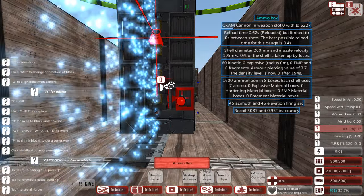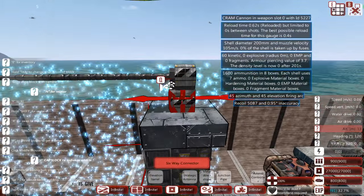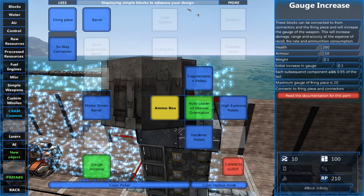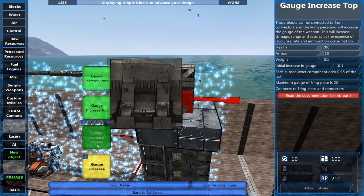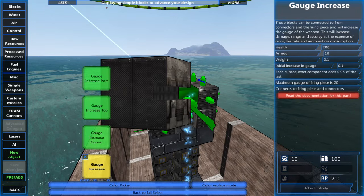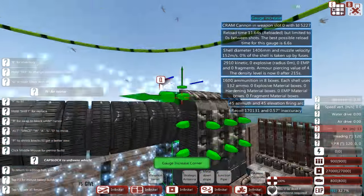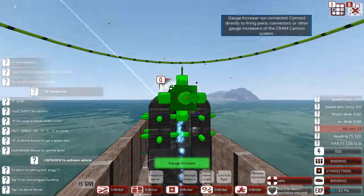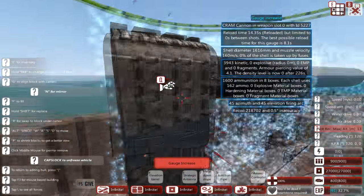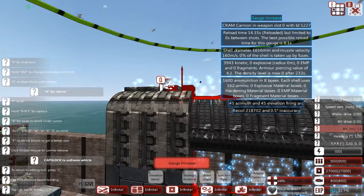Adding eight ammo boxes at the front gives us a reload time of 0.62 seconds, but our shell diameter is only 200 millimeters — tiny for a cram cannon. To increase that we use gauge increases, which allow you to increase the gauge of your cannon. There are loads of gauge options, and you can use them for cosmetic designs to make things look more interesting too.